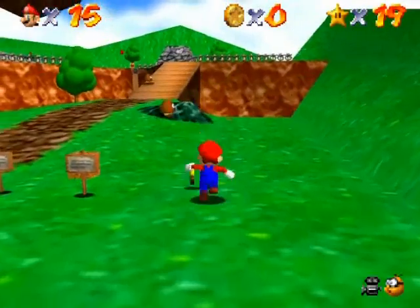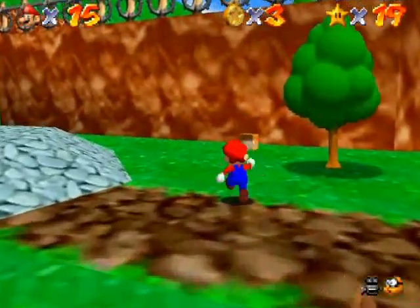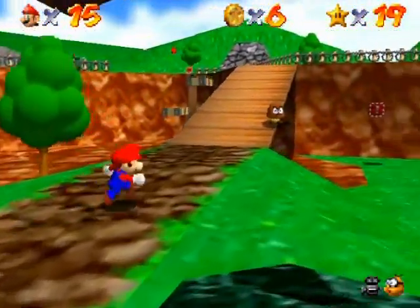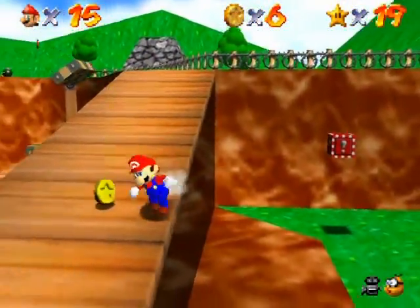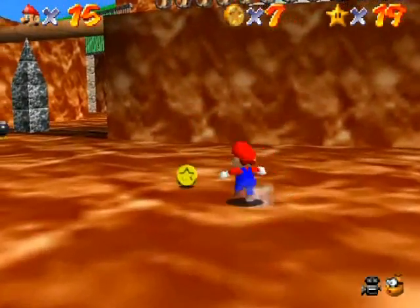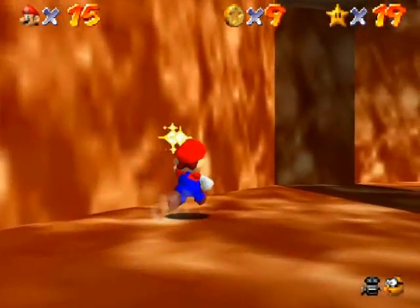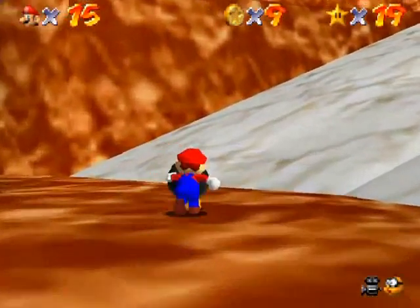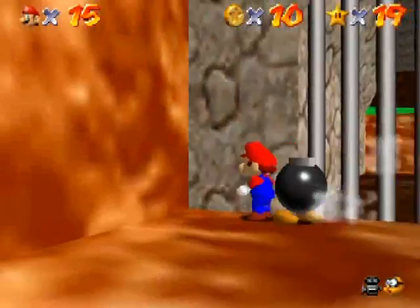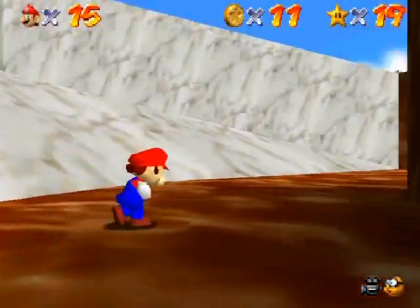I wanted to punch these things because they might have coins in them. These boxes sometimes have coins as well. Stomp on the goombas - they have coins. Blow up the Bob-ombs - they have coins. Everyone's got coins, everyone's got pocket change. We must get 100 coins for the sake of the mushroom kingdom. I could probably be getting coins faster than randomly killing bombs and goombas, but every coin helps.